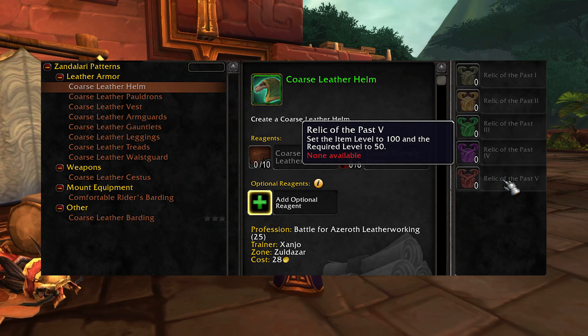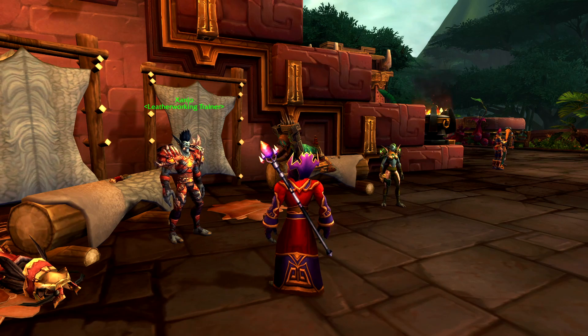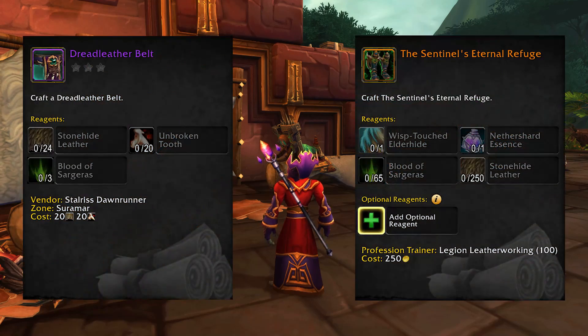Functionally, it means that professions are relevant while leveling. This might not mean much to the power leveler who's just trying to grind their way to max level quickly, but it's still pretty cool. This modified style of crafting applies to all the armor professions, including weapons, with the exception of many high-end epic recipes from each of the expansions — because why would you waste resources making stuff like that for leveling?